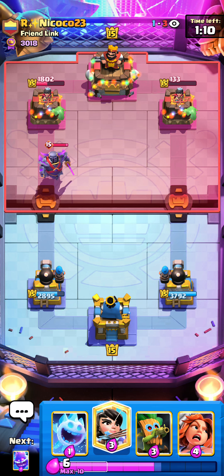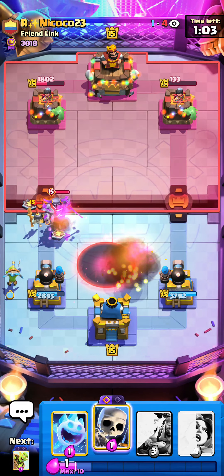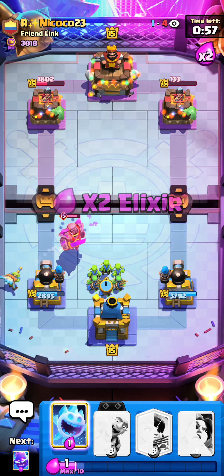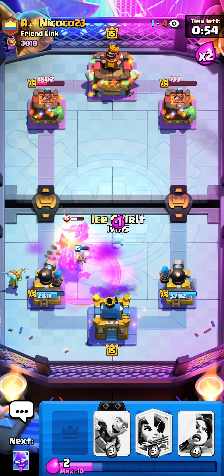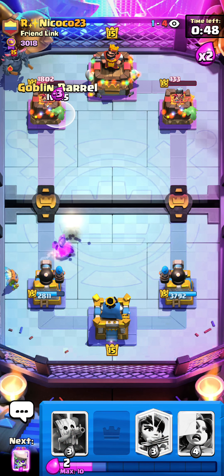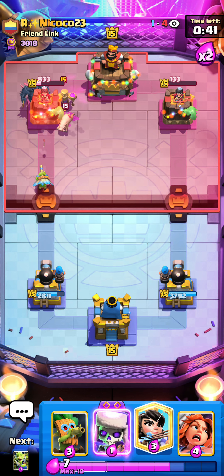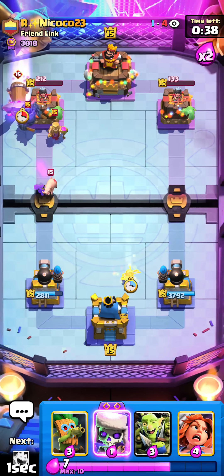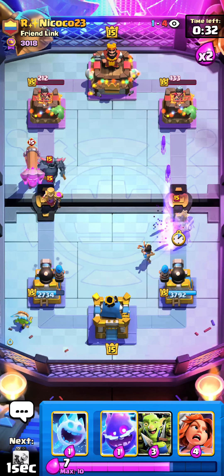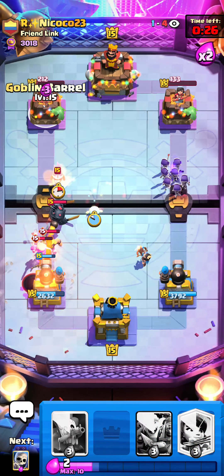Look at the right side - that's almost tower down. Actually it's good for me that it's not tower down yet because I can pressure the left side too and maybe take it before the king tower starts helping out. Once the tower is down it activates and keeps defending the left side tower too. With one minute left his tower is still standing - one princess shot or spirit connection will take it on the left side at the end of the game anyways. He's setting up the mother witch but look at that dart goblin go - stacking princess and dart goblin is really annoying for him.